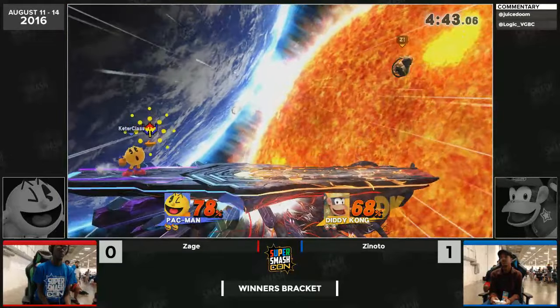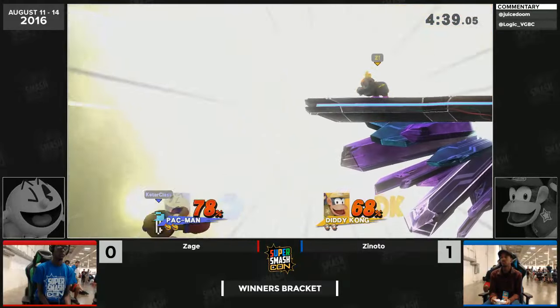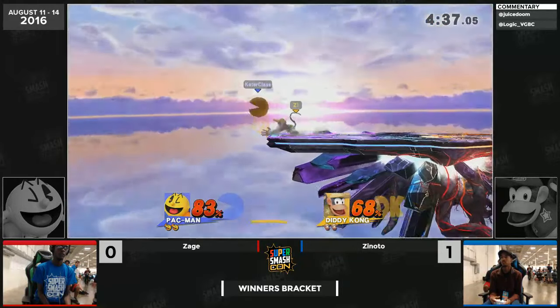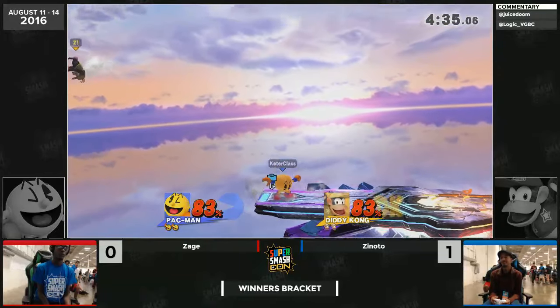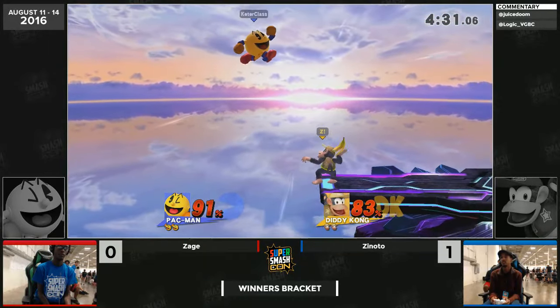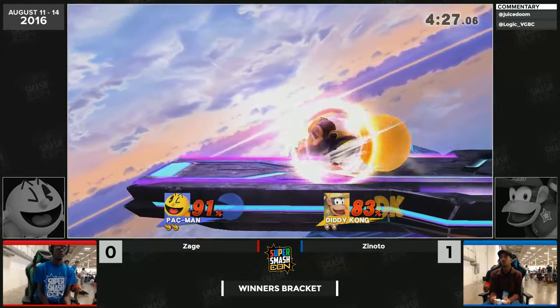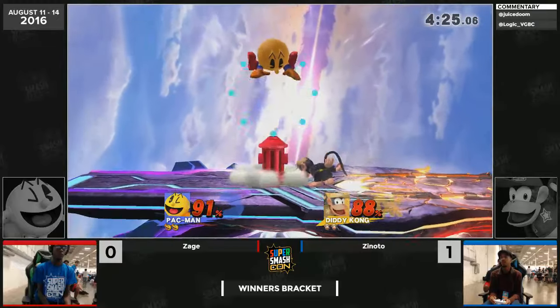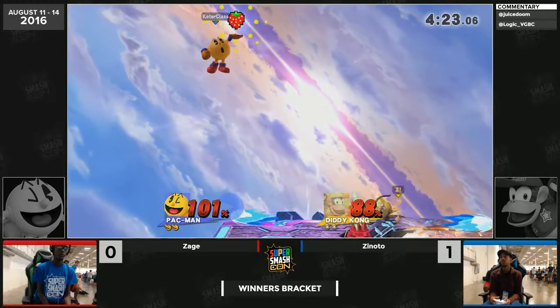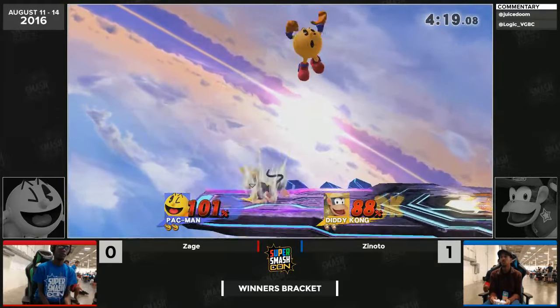Is this really working out for Zage either way? He's starting to build the lead back — only 10 down — but Pac-Man is not really a character that's good at chasing you down; he's much better at maintaining a lead. Zage gets the node off stage but doesn't convert. Zinodo is very crafty with his movement and Diddy Kong is so nimble and hard to hit because he's small too.